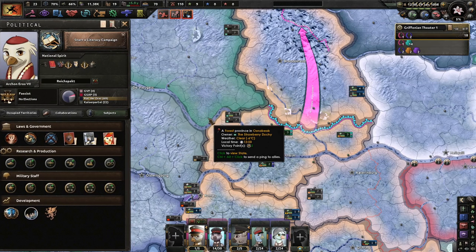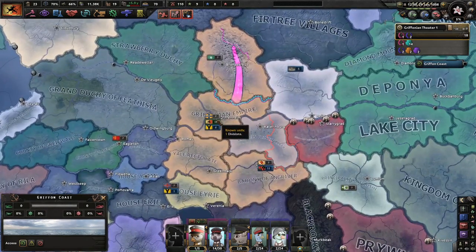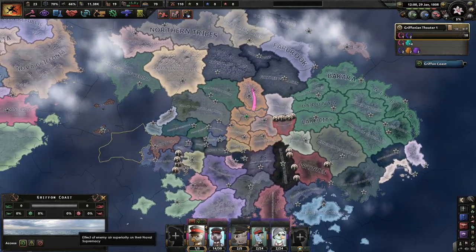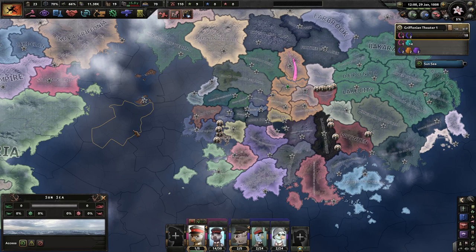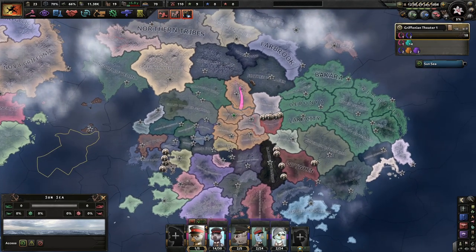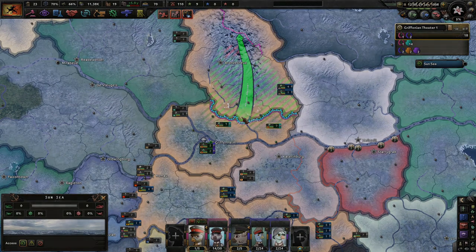That's going to conclude today's first episode of me playing Equestria at War as the Griffonian Empire. The Reich's Pact has definitely gotten smaller, but I hope you enjoyed today's episode. Let me know things I should know in the comments below, and other tidbits of information everyone should know regarding this. I hope you enjoyed this episode — if you did, consider leaving a like, subscribe if you're new, check out my Discord link in the description below, and I will see you all tomorrow as we shall expand, maybe, as the Griffonian Empire and improve our country. Thanks for watching, and have a great rest of your day.